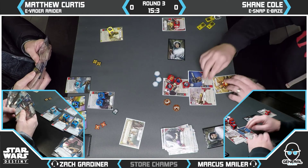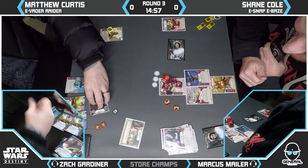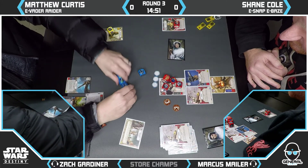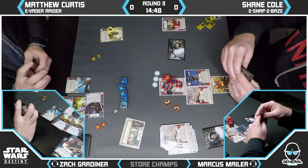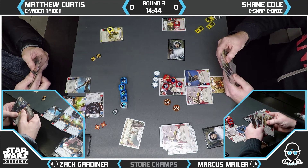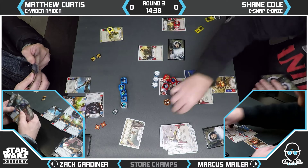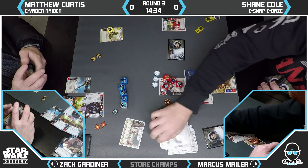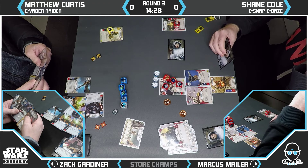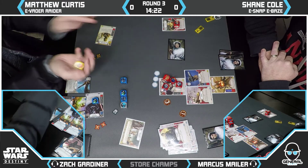News from table two: Arlie managed to clean up the Maz — going through to 3-0. Good to see Poe Snap doing well. Arlie's been playing that deck since Spirit of Rebellion came out — long before we saw any of the other brews. In his own words, he pulled out his old deck and decided to play some Destiny. He hadn't played for a while, being very busy, and has a kid on the way. He had a bit of time off from home life to come play some cards.